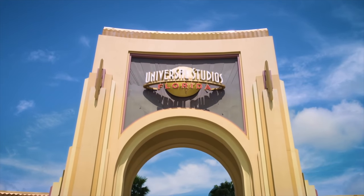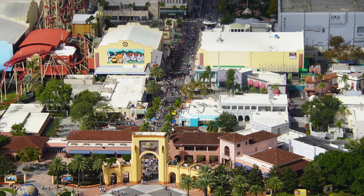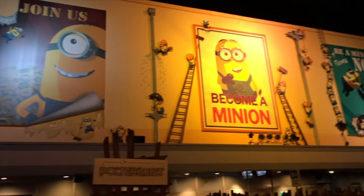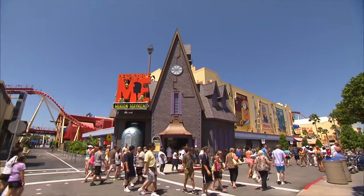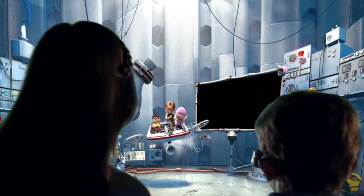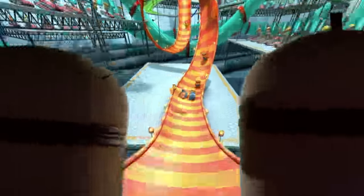Once you've made your way through the entrance of Universal Studios Florida, you'll be entering straight into the first area of the park, Production Central. Made to look like a film set, most of the attractions are housed within sound stages. The first attraction you will come to is Despicable Me: Minion Mayhem. This is a simulator ride that transforms you into minions before heading on an adventure through many different scenes.